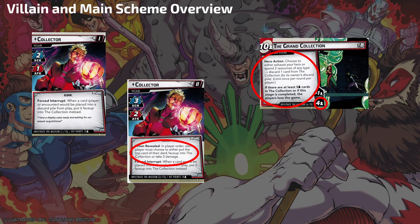Some things you might not have thought of: when you defeat a side scheme, it could go to the Collection. When you defeat a minion, it could go to the Collection. You're going to have to balance keeping those things out of there versus letting them go in. In solo, if five cards go there, you lose — and it's very hard to go through a game of Marvel Champions without expending five allies or uses cards.